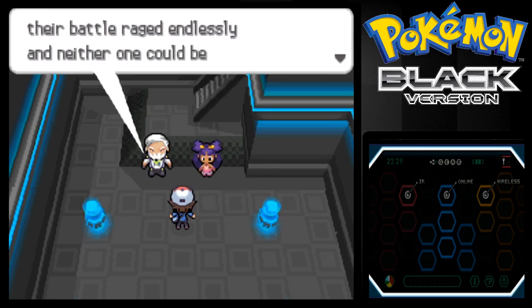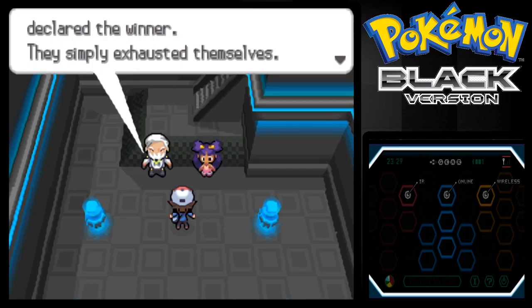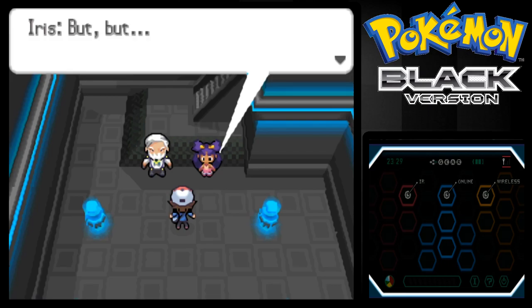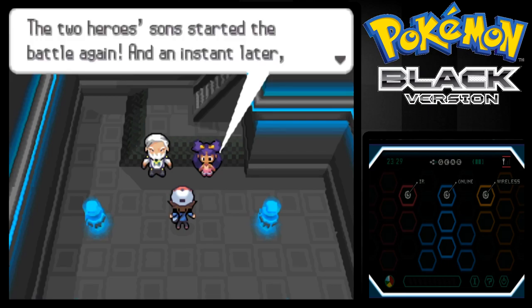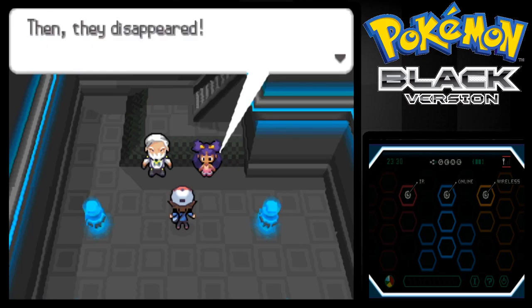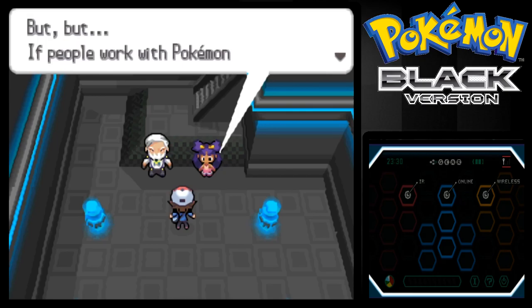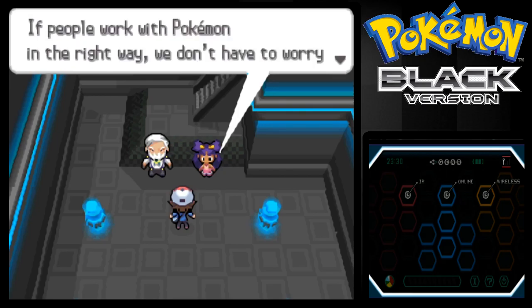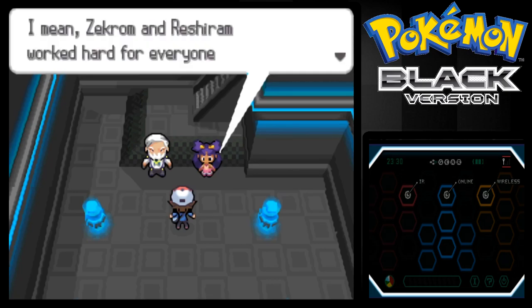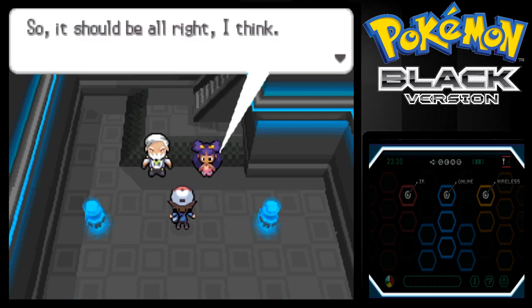But because the two of them were once the same entity, the battle raged endlessly and neither one could be declared the winner. They simply exhausted themselves. The twin heroes proclaimed that there was no side that was right, and caused the conflict to end. But the two heroes suddenly started the battle again, and an instant later Zekrom and Reshiram destroyed Unova with lightning and fire — then they disappeared. But if people work with Pokemon in the right way, we don't have to worry about the world being destroyed.